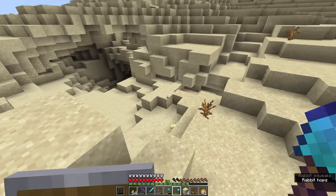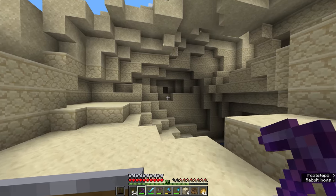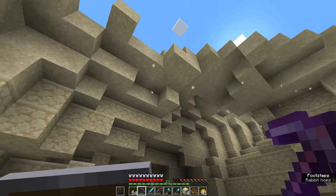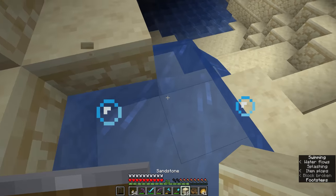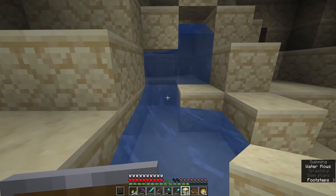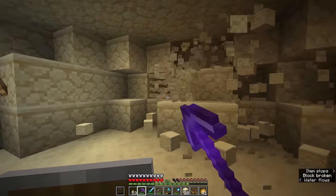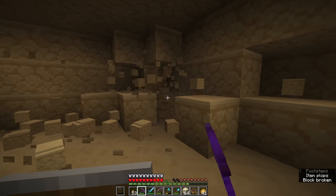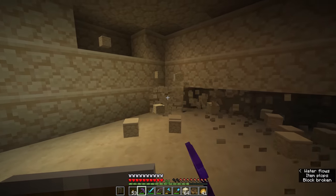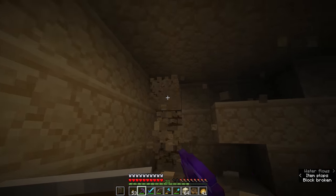So instead we're gonna dig down through the layers of sand to get to this layer of sandstone. Sandstone is pretty much abundant in deserts in the same way that sand is. For three or four layers underneath the sand, sometimes even more if the terrain has been built up, you'll find a significant layer of sandstone before you hit a natural stone layer. So where the terrain allows, we are going to be carving away the sandstone in order to grab some building materials, because I want to make a decent amount of the roof out of sandstone.